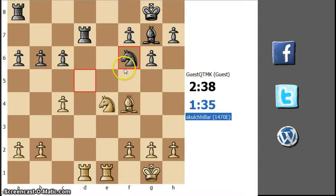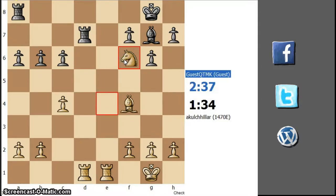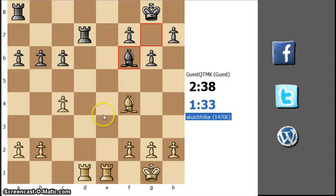Knight f6. I can win a piece. First, take the knight with check, forking the king and the rook. And now take the rook.